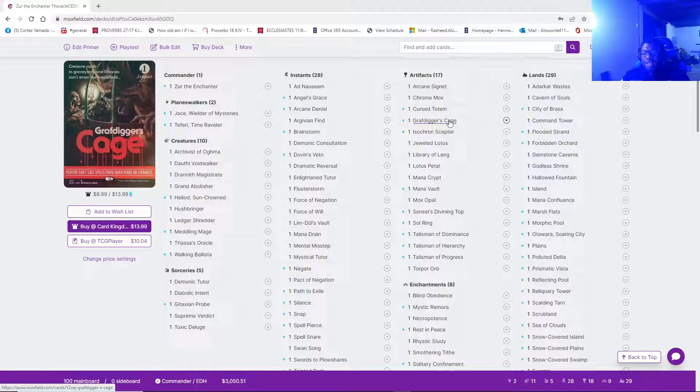I was fortunate enough to not meet the Grixis Taxes Narset, Parter of Veils, but I a hundred percent knew that by me having Ledger Shredder on board — and also with the fact that it's a flyer — if Narset comes out, I'm just going to continue to pitch things that aren't necessarily too important for me right now, unless they're like immediate tutors. I'm pitching them, and Ledger Shredder is going to get bigger, and I'm going to one-shot that Narset a hundred percent.